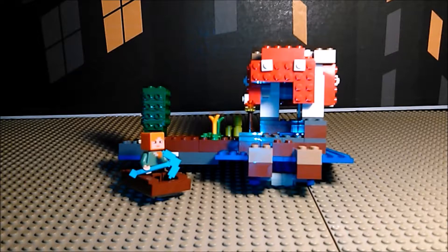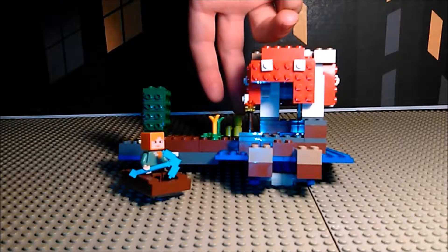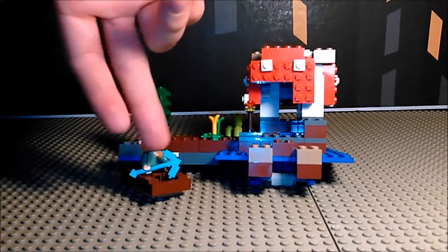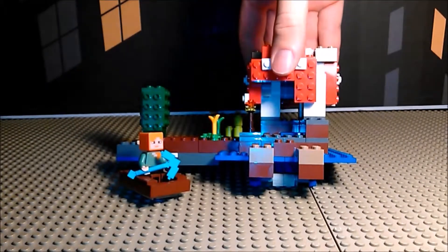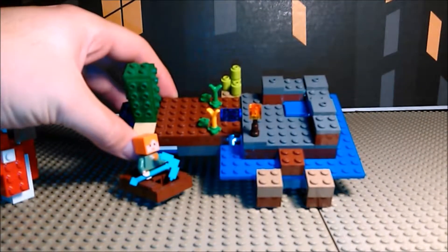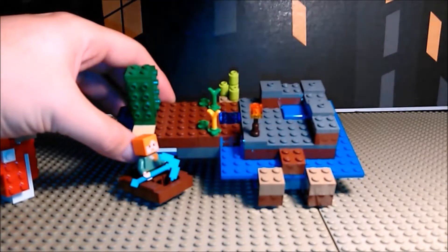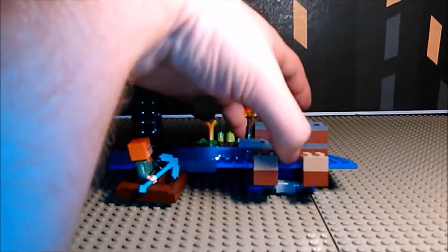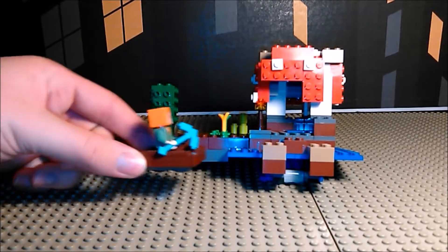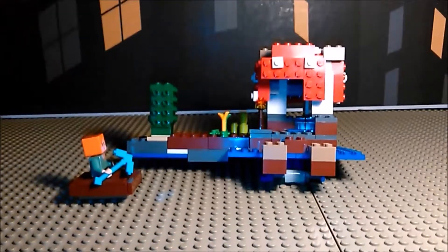Starting off we have Alex and the mushroom hut. The hut has a little garden with what I'm going to say is wheat, possibly carrots, sugar cane, and a cactus. The mushroom house itself is dug up — I'm guessing with an enchanted silk touch pickaxe — and can actually pop off so you can see the inside of it, which is kind of bare. This little blue tile here is going to be the entryway into that waterfall, which is always going to be tilted and I have no way of fixing that. The idea is that Alex will survey around, get in the boat, and get to and from the mainland.